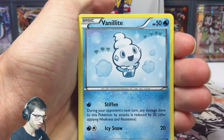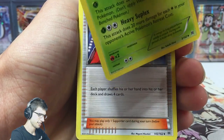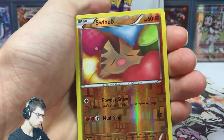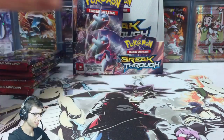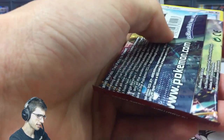Without further ado, let's crack into pack number 1. Hopefully these packs can prove me wrong. I'd much prefer to have 6 packs that had pulls and 3 packs that didn't. But we've got a Judge, a Swinob Reverse, and a Parasect regular holo. So as expected, going off my hand-weighing or thickness feeling.